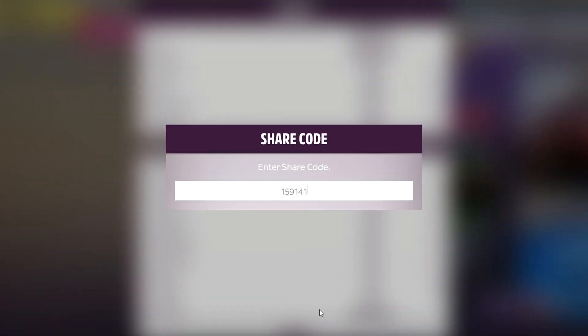Now once that's all taken care of, you can go to Event Lab, then Event Blueprints, and enter this share code shown on screen.